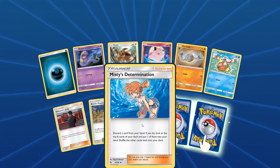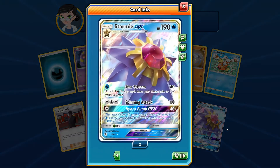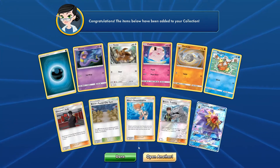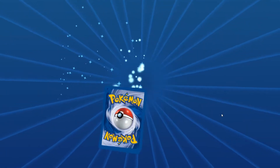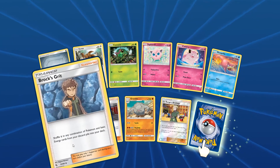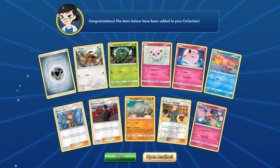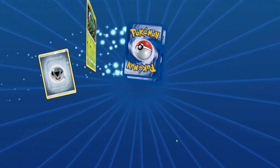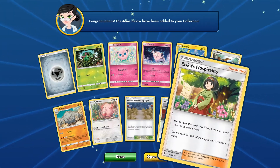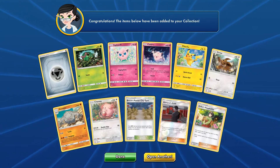Misty's Determination — that's pretty good. A Brock's Training. And Starmie — there it is, the second Starmie of our pack openings! That goes really well with the Misty card we just got. These decks seem really theme-focused — centered on gym leaders like Brock, Misty, and Team Rocket — their unique teams and builds. Pretty cool. We got another Eevee, and a shiny Giovanni's Exile.